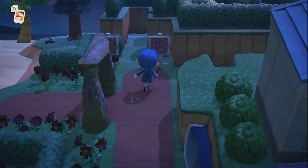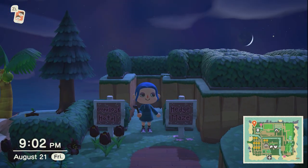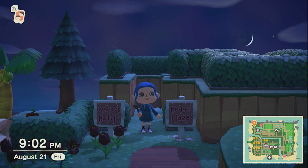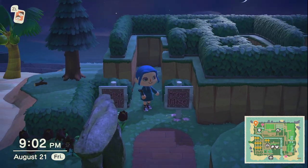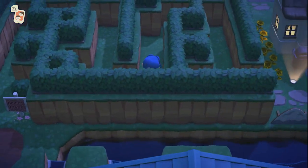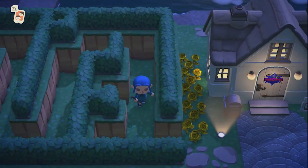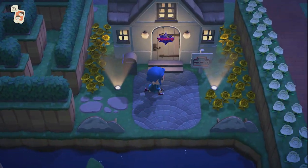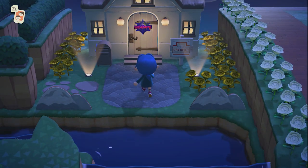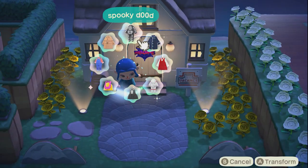Now we're going into my house area. I themed my house off Stephen King's The Shining — it's a replica of the Overlook Hotel. I wanted it to be really hard to get to, since famously in the movie the hotel is hard to reach, so I created what is honestly the easiest maze of all time to get there. I can't wait for winter when there's snow on top of these hedges — I think it'll really look like the Overlook.